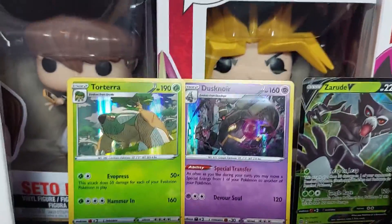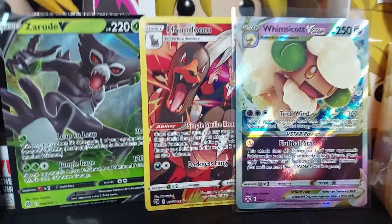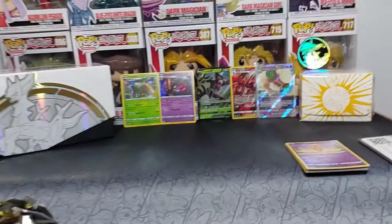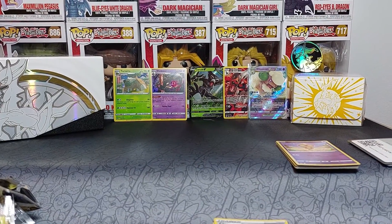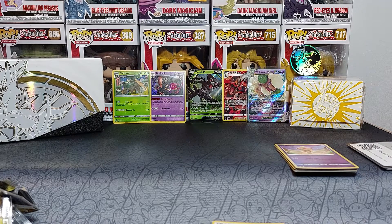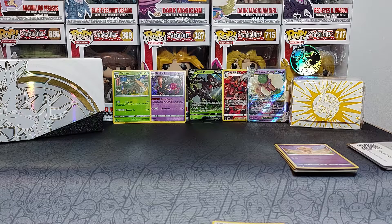Overall from 10 packs: two great artwork regular foils, one V, one V-Star, and one character card — so five pulls technically out of 10 packs, which is one in two. Even if you exclude the Houndoom character card, four pulls out of 10 is better than the usual one-in-three average. Just not great value for the pulls themselves. I hope you all enjoyed today's video — it was fun, and we got exclusive stuff from Pokemon Center. Until next time, ciao!